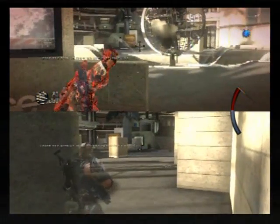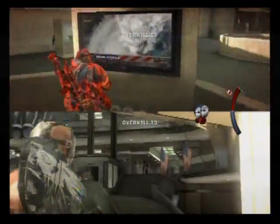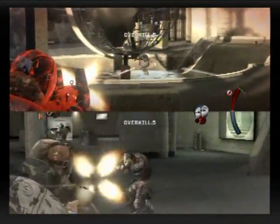If you pop up to aim you're going to get shut down really fast. Here I'm basically just trying to get as much aggro as possible to get overkill, and I'm going to stay behind this taller part of the stand.